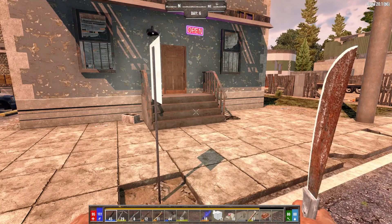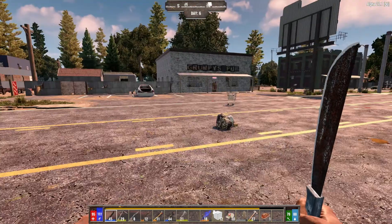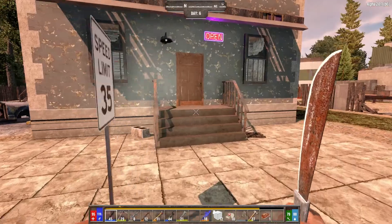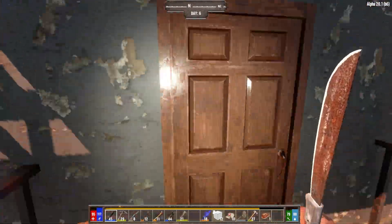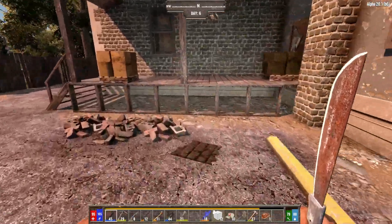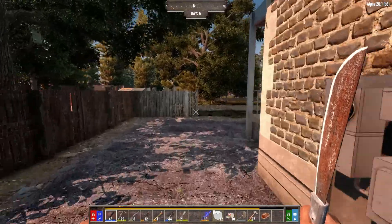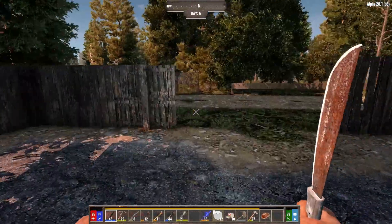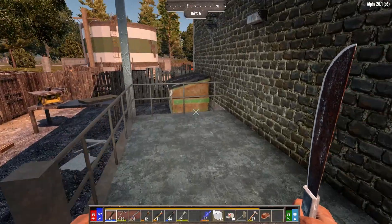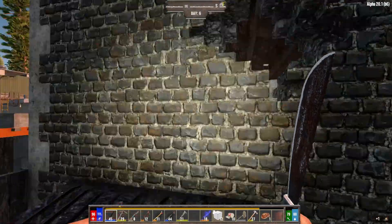Ladies and gentlemen, welcome back to Darkness Falls. I am Zystars. We have made it back to town, and I think I found the potential location where we're going to hold down tomorrow's horde. This is the only two-story stone building I've been able to find on this map, so I'm hoping it's got a spot in here that we can turn into something resembling a horde base.